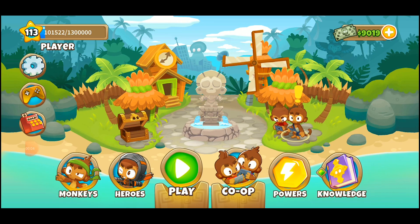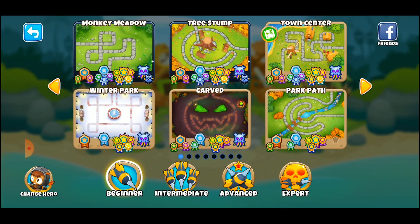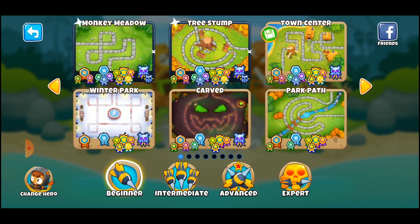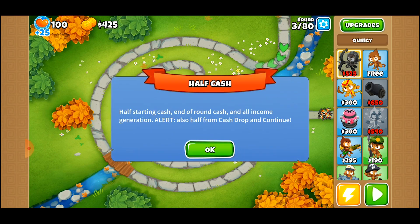Now that we know which Instamonkeys we have and our leader, let's pick a map. My thought is something on hard, so we'll do Park Path and we'll do Half Cash — that doesn't really matter. And now we've got to situate our Instamonkeys.